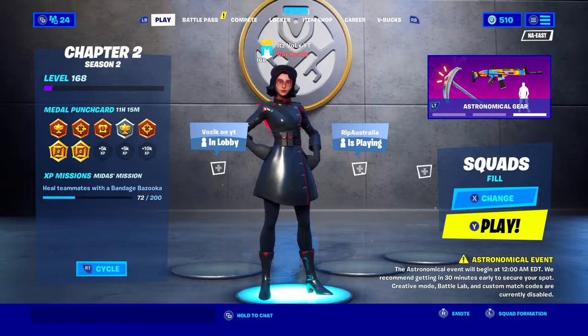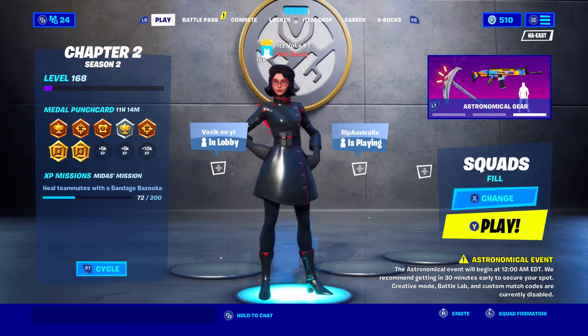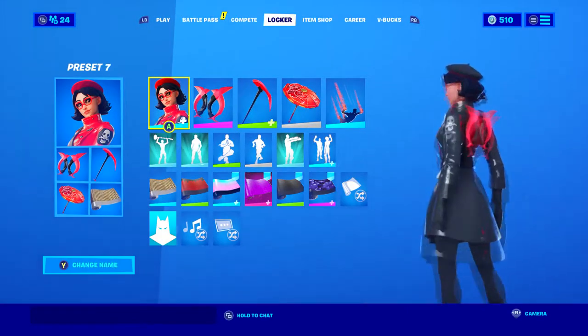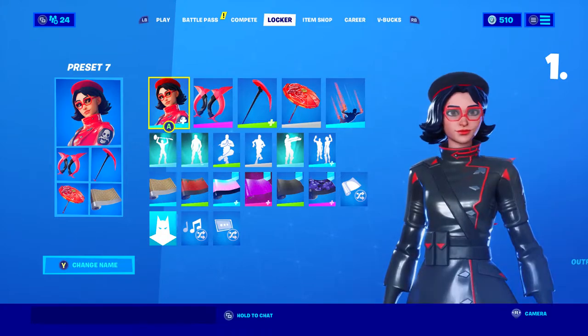I also wanted to talk about her skin a little. As you guys can see, she has one of those villain outfits for a woman. She is a part of the Shadow team, and the Shadow team in Fortnite right now are the villains. As you can see, on her left shoulder there's a shadow patch, so you can tell that she's a part of the villain side. We're gonna go ahead and get started with the skin combo.